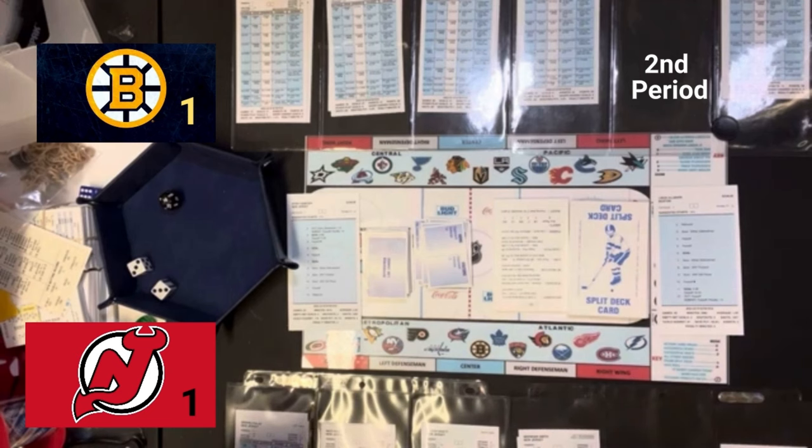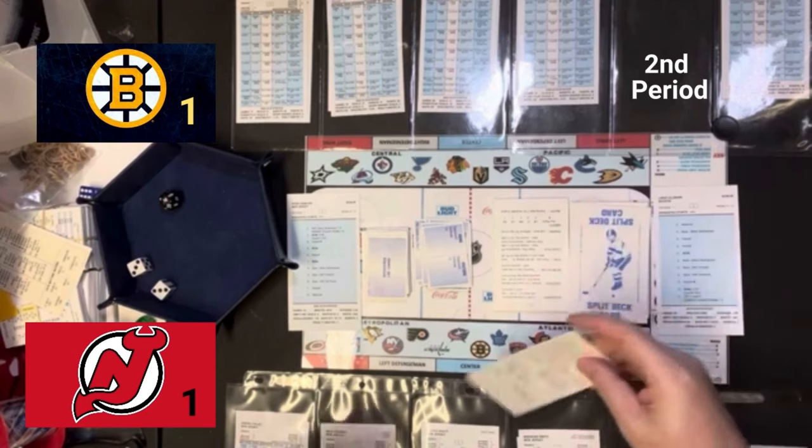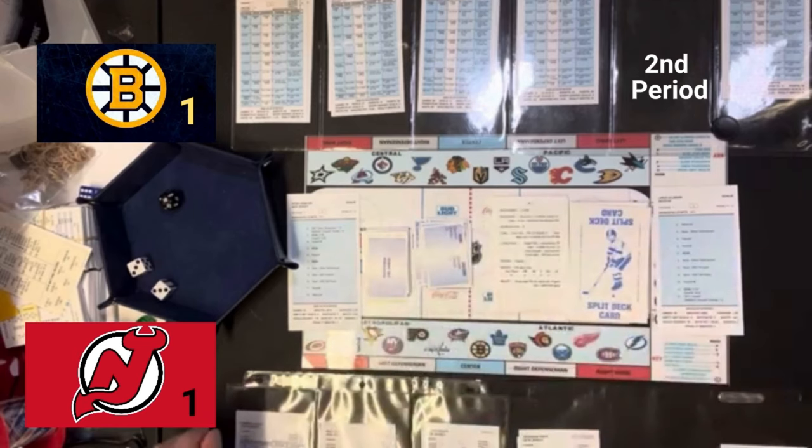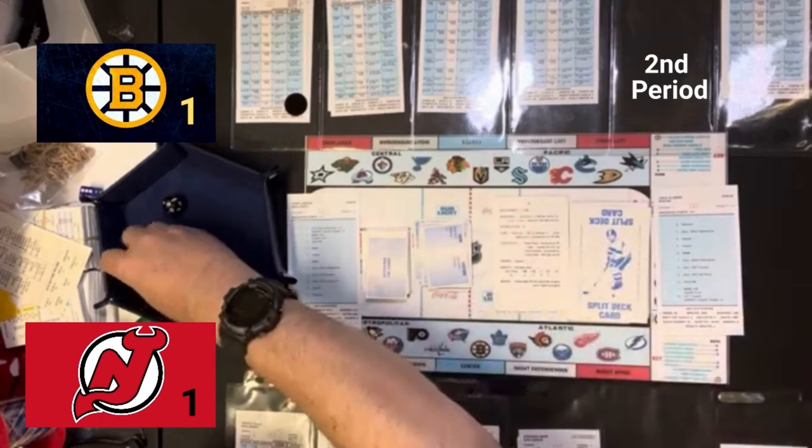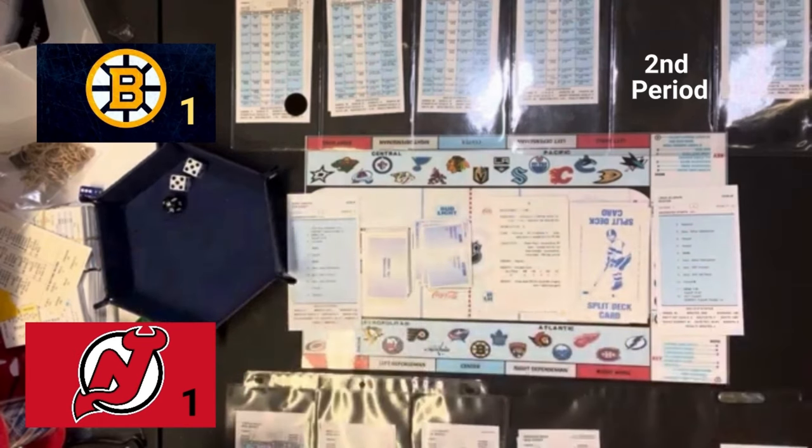We are back for the third period in a tie game between last year's Boston Bruins and last year's New Jersey Devils. The first offensive lines and first defensive lines are out there for both teams. For Boston, that's Marchand, Patrice Bergeron, and Pastrnak. For New Jersey, the starting offensive line is Timo Meier, Jack Hughes, and Dawson Mercer. Defensively for Boston, you've got Dmitri Orlov and Charlie McAvoy. For New Jersey, you've got Brendan Smith and Dougie Hamilton.